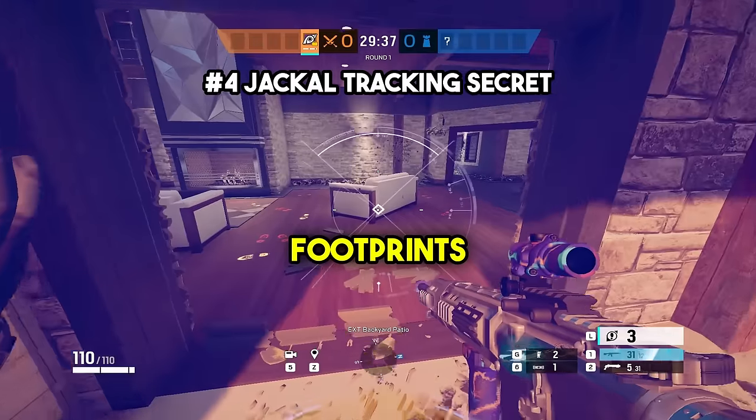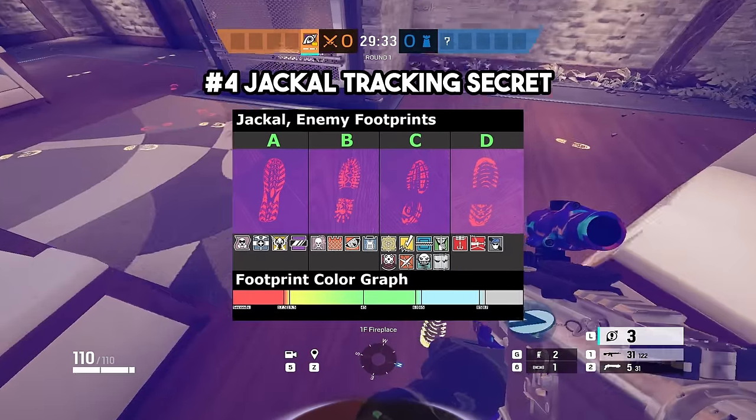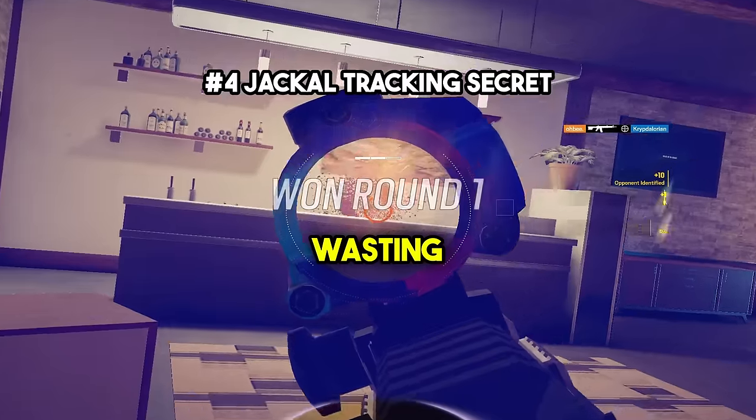At number four, there are four different footprints with Jackal tracking that represent different operators, as well as different colors that represent how long it's been since the footstep was made. If you can remember these, it'll be a lot easier to gather information for you and your team without wasting your scans.